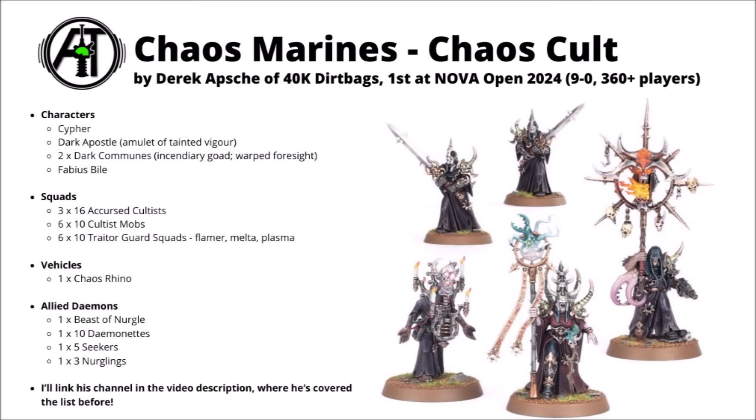The detachment has powerful stratagems like rerolling wound rolls in melee, advance and charge whenever you need it, or boosting strength and aim. Alongside that, there are 6 units of Cultists with sticky objectives and screening chaff that can move very quickly in this detachment, 6 sets of Traitor Guard who can get cover on objectives and take down medium infantry with special weapons, Cypher to wail on medium infantry and do lone operative tricks, and Fabius Bile joining a unit of Cultists — most of the time piling into a Rhino as an annoying threat.